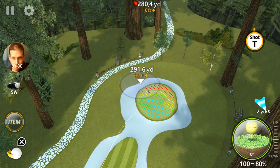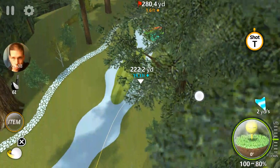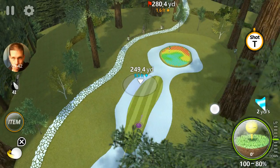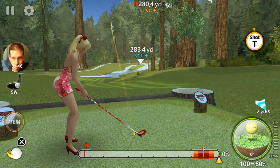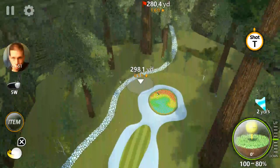You could hit a little branch that's sticking out and land all the way back here in the sand — and then you're pretty much screwed. You're coming out with a bogey. So I like to play it safe on this hole and just get a birdie. Again, you use the fade shot.